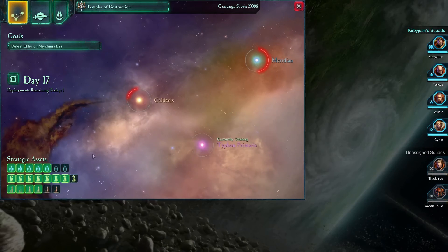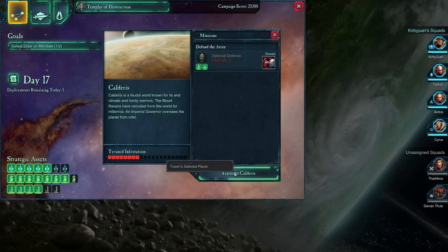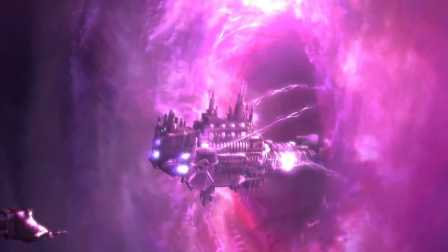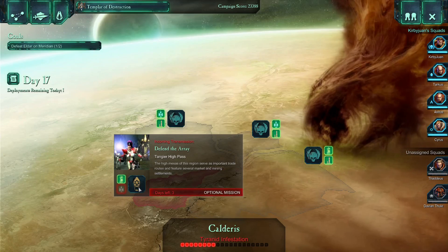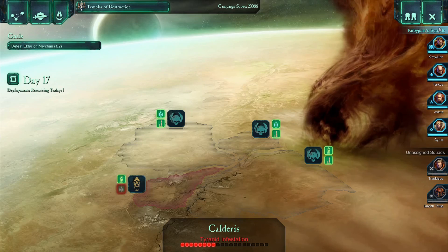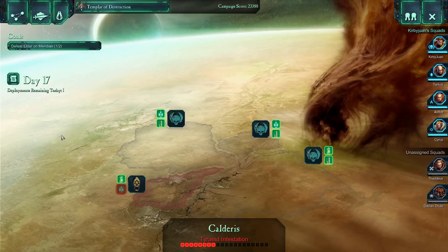We did the optional mission, we got it done. Now we'll head to Calderas with our remaining deployment of the day — we'll be able to do that next time, complete it, defend the array from being taken down. And after that, we'll finally head to Meridian and resume the mission there. That's going to do it for today, guys — I'd like to thank you so much for tuning in.